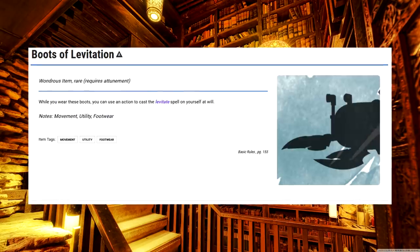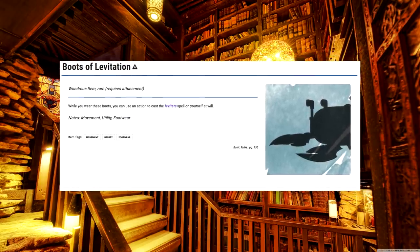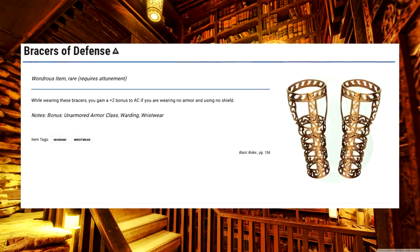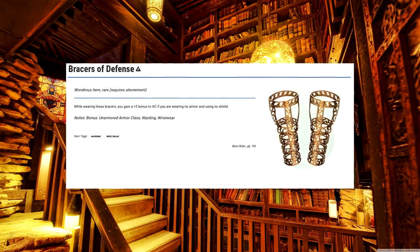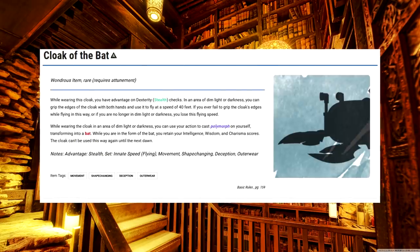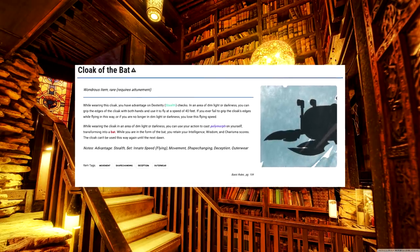Boots of Levitation. I understand that the Winged Boots have a duration and that this doesn't, but I still prefer the Winged Boots since it doesn't stick me with just vertical movement. Boots of Speed. Very good — big fast. Bracers of Defense. Most classes can make use of this since they don't use a shield, but even people with a shield can take this and then use their free hand for something else. Cloak of the Bat. If you really want these effects, just play a Twilight Cleric — you'll get them way earlier. That being said, it's still a cool-as-hell magic item that I refuse to make the easy joke about.